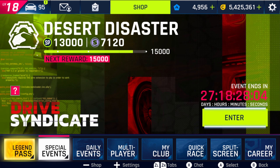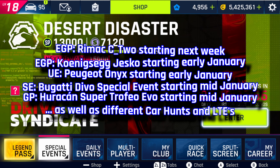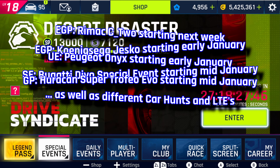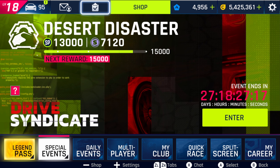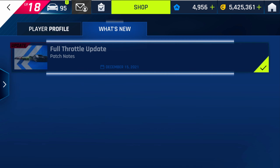There are also other events coming up: an Elite Grand Prix on the Renault C2, followed by a Koenigsegg Jesko Elite Grand Prix in early January. The Indi event on the Peugeot Onyx should start in early January too, followed by the Bugatti Divo special event and the Huracán Super Trofeo Evo starting mid-January, plus many car hunts and limited time events. There's more than enough to do, but you'll need to decide where to spend your tokens — it's not possible to max out all cars without spending real money.